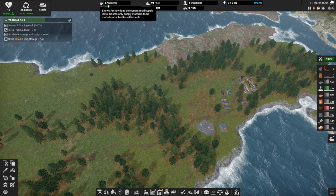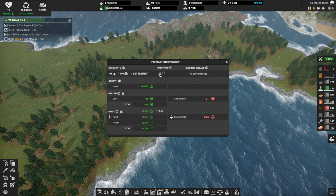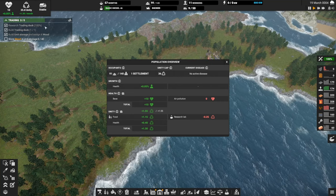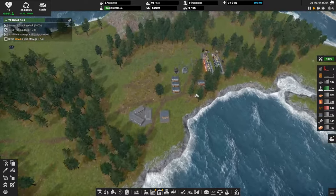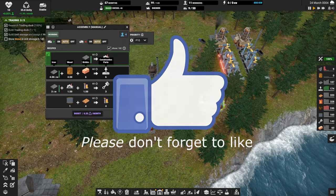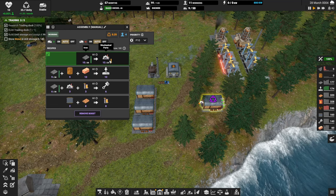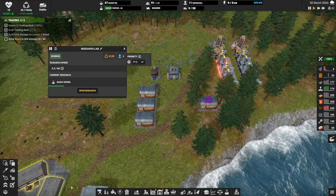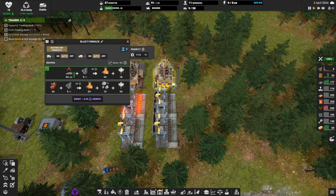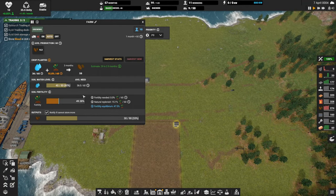Food is looking good — it's actually climbing. We're at 57 months. We've got 11 free workers and unity is climbing. Our unity cap is at 36, so we're kind of wasting unity. Is there anything I can use unity for right now? Can I boost something already? I can't boost farms, that would be nice. I don't want to just waste it — I think you stop accruing it once you hit the cap.